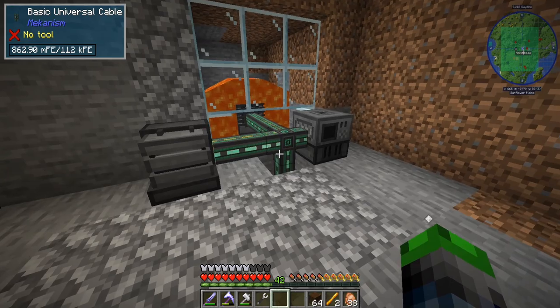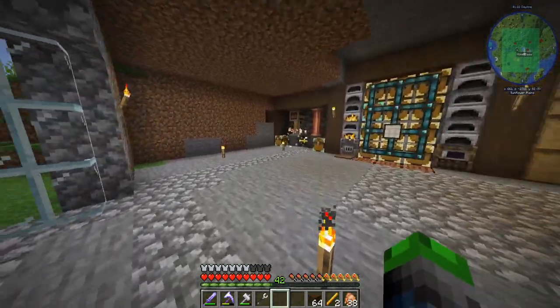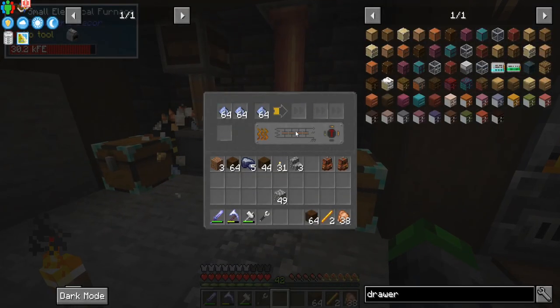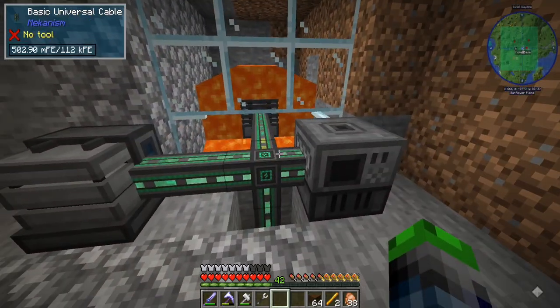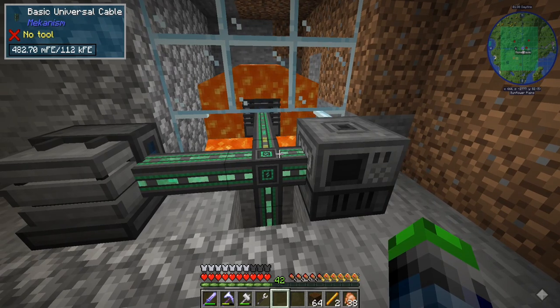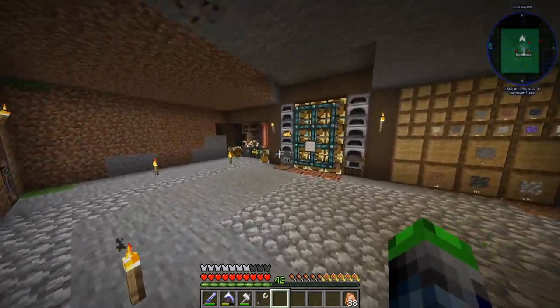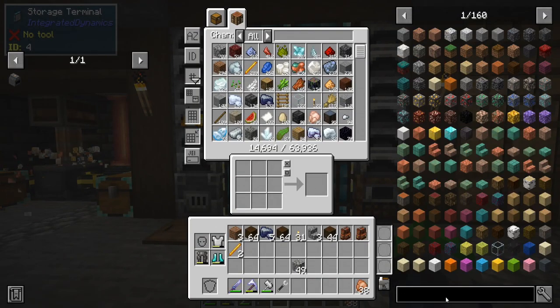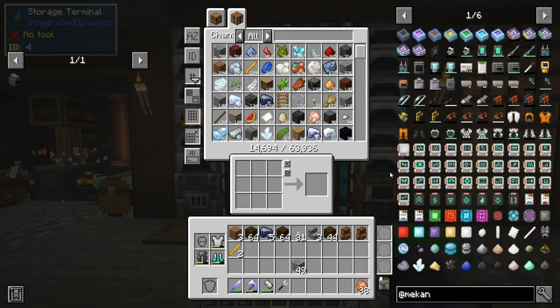I do believe we have an issue here because I want to run the furnace as quick as we can — we're actually out of power. This guy is going to start slowing down quite a bit. We're jumping up and down a lot, so we're going to work on getting another power source. I think we can go with the Mekanism method of the windmills, just temporarily.